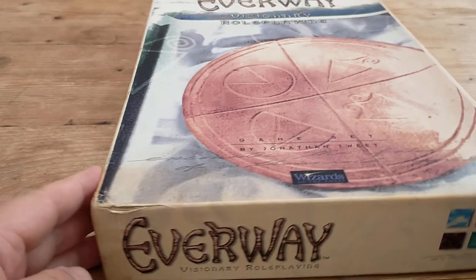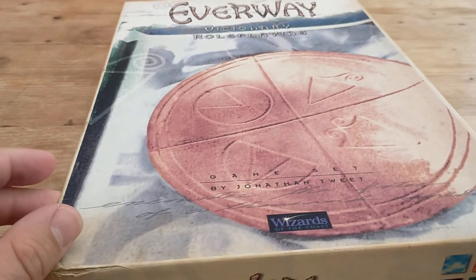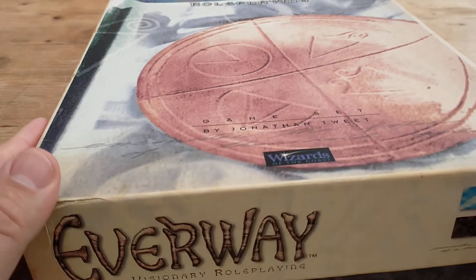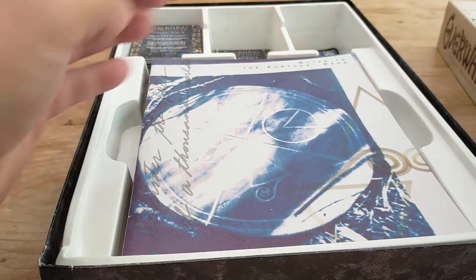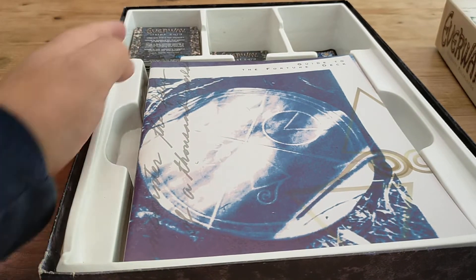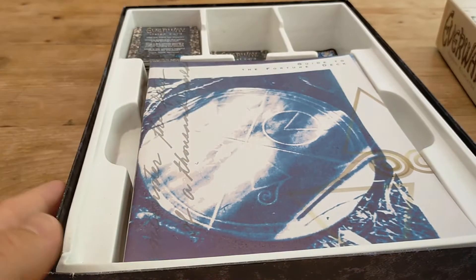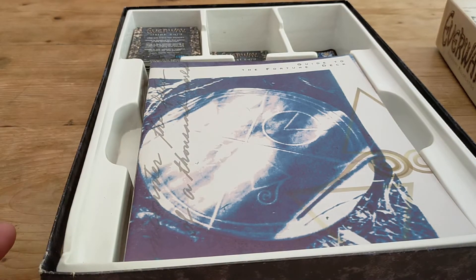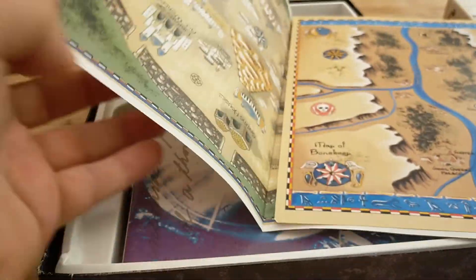As you can see my box is a little bit worn, and the cover's not the most inspiring piece of artwork. It's got a decent quality plastic interior with three booklets and three sets of cards: your vision cards, your quest cards, and then your fortune deck.